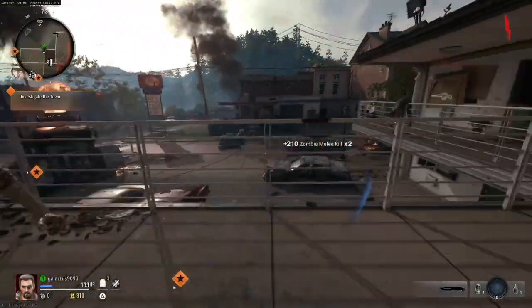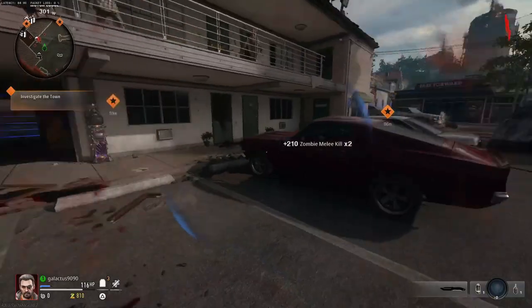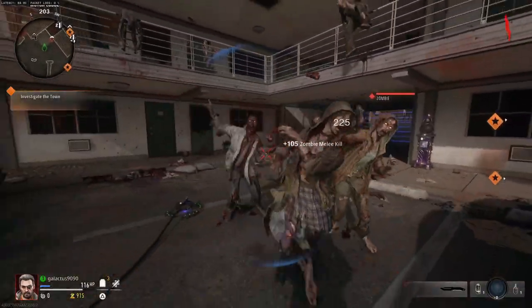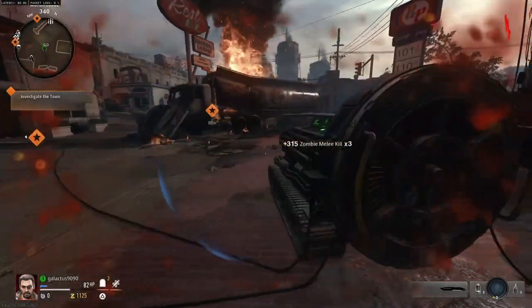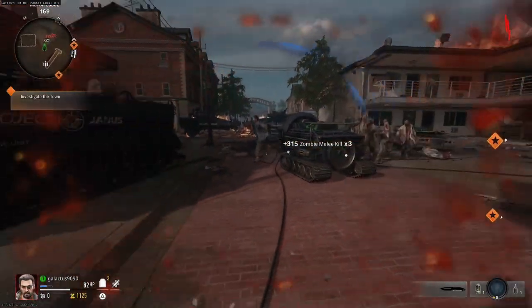Then after that, come over here on the first floor in the hotel. This is where we actually assemble the jet gun — the room that they opened. It's good to come here on the first wave and kill these zombies because that will get you some extra cash or essence, whatever you want to call it.